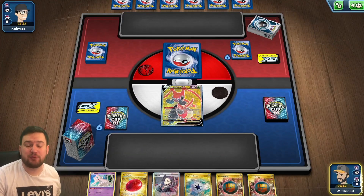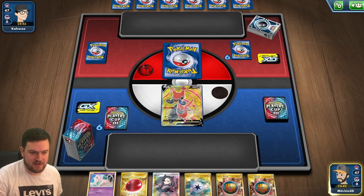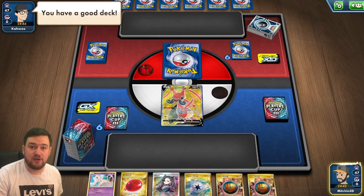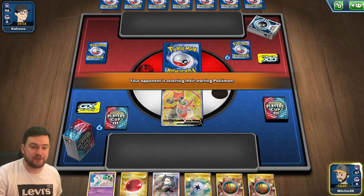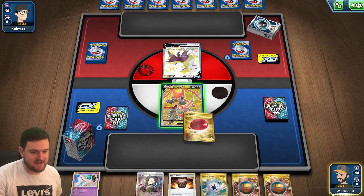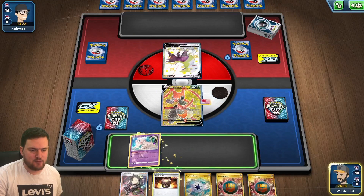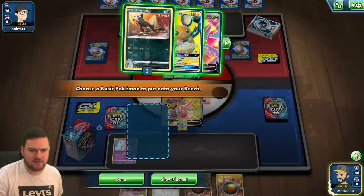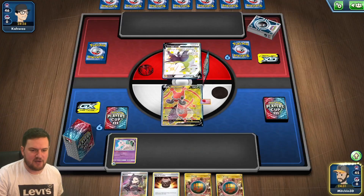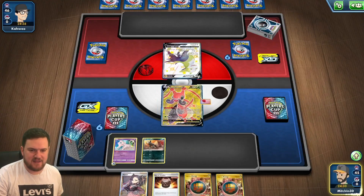Yes, I've had a haircut. Starting up with a Kricketune is a pretty strong effort, frankly. This hand is pretty average though. We'll put the Air Balloon on the active, play down the Mew — we're up against Picarom, I think. We'll attach the Capture Energy to the Mew and get ourselves a Houndour, and then we can pass. Unfortunately, being unable to play our hand down there is a bit of a problem.